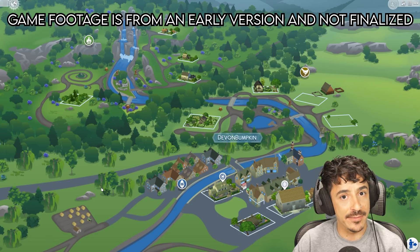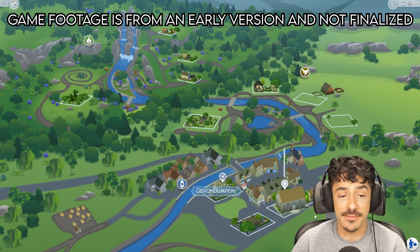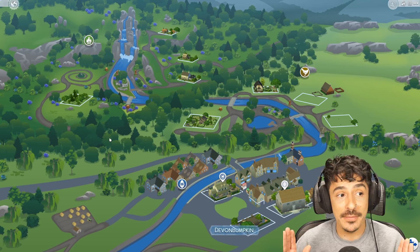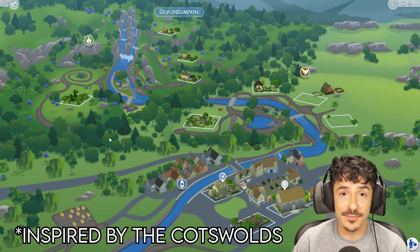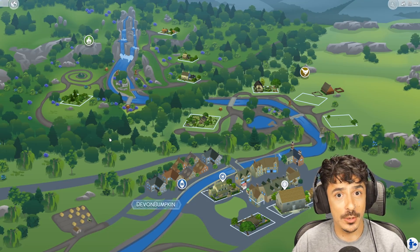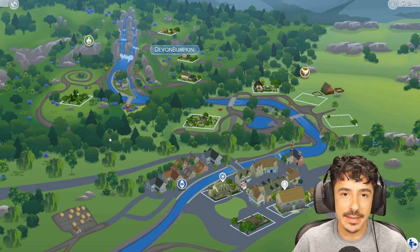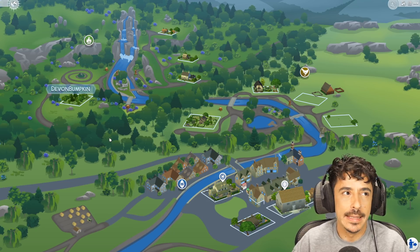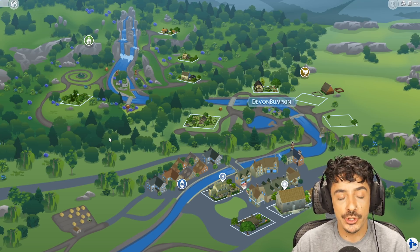Here we are at a very early version of the world view. Do not be put off by the fact that there are houses sitting on it wonkily — this is a very early version of the map. I don't even know what the final name of the world is yet. But it is based very heavily on the Cotswolds, which is an area in England with beautiful countryside, gorgeous villages, and lovely little forests. That is the theme of this overall pack — that very countryside, village-esque theme. And when I learned that, I was so bloody excited to get building.